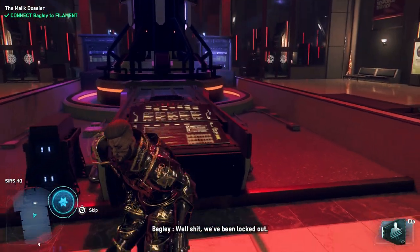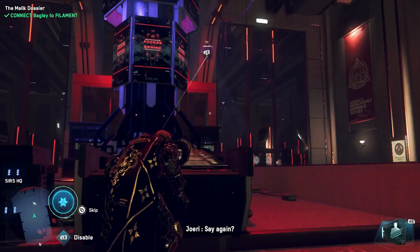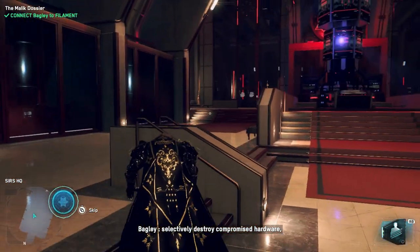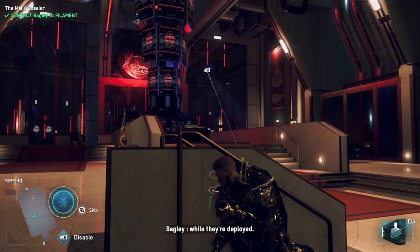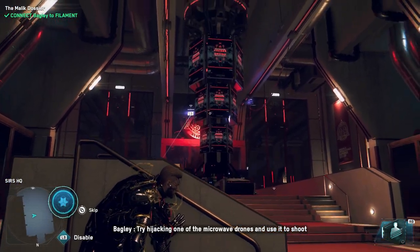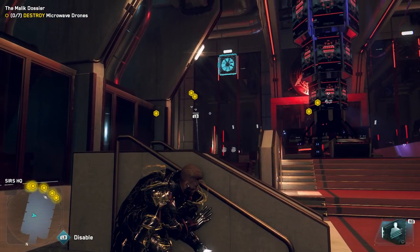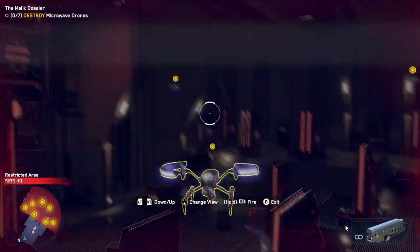Well, we've been locked out. It seems Malik deployed the microwave drones. Microwave drones — one of Filament's novel intrusion countermeasures. They use little microwave cannons to selectively destroy compromised hardware, sort of like chemotherapy for computers. The server room automatically seals itself while they're deployed. Suggestions? Try hijacking one of the microwave drones and use it to shoot the other ones down. All right, let's have some fun.